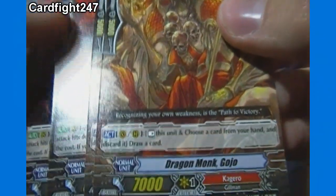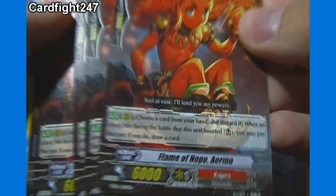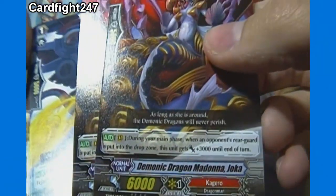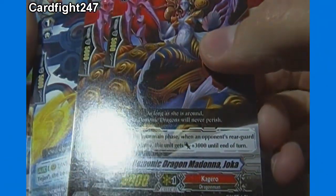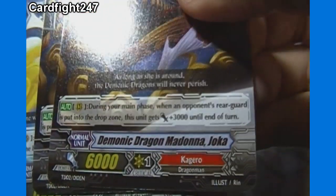We got just 2 Grade 1s of Dragon Monk Gojo — he's also got 5,000 Shield. Then 4 of Flame of Hope Eremon, also with 5,000 Shield and 6,000 Power. And 2 Grade 1s of Demonic Dragon Madonna Joka — 5,000 Shield, 6,000 Power.